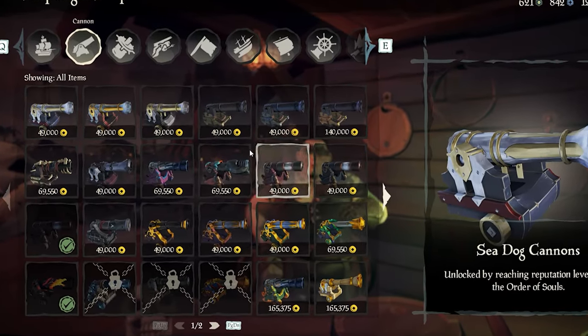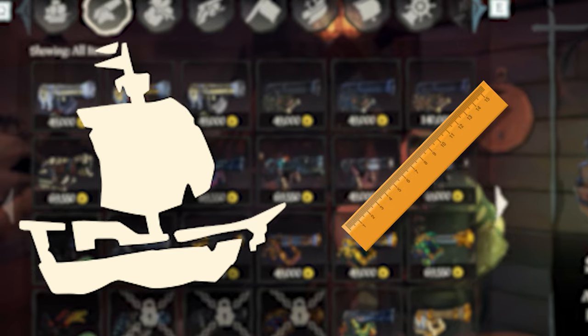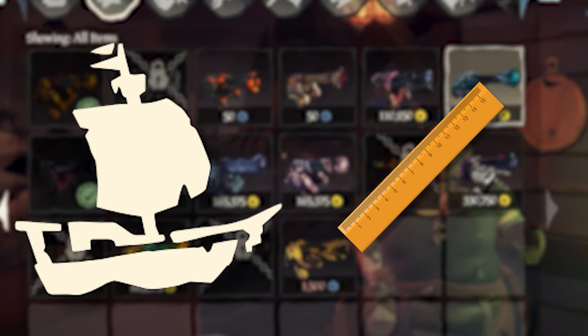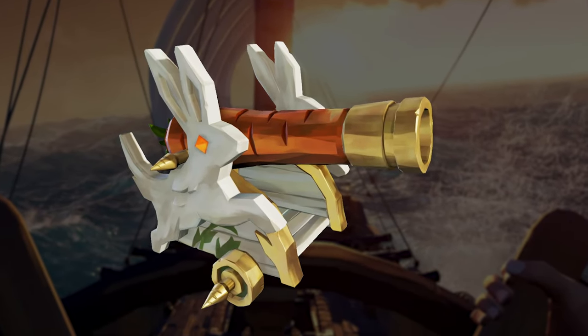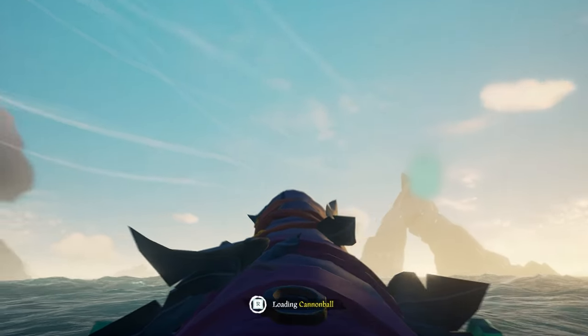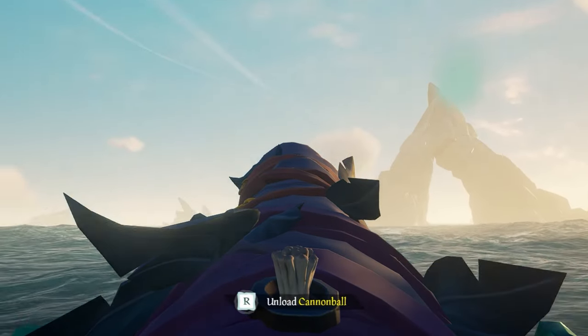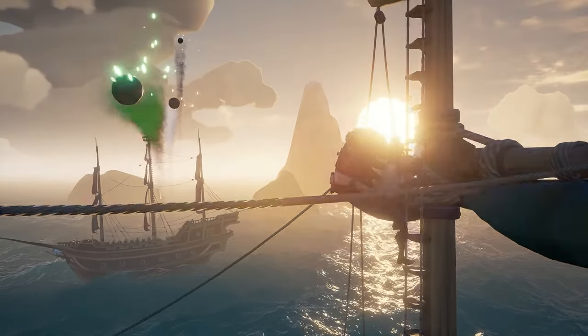So when you're trying to find the right cannon to use, try to find the right balance between fitting your ship's design and the distance from the tip of the cannon cosmetic to the center of the muzzle. Not only should you worry about that, but the cannon cosmetics you have could distract you if there are unnecessary objects adding to your view on either side — like the Relic of Darkness cannons that have unnecessary feathers that can distract you. With enough time, you'll get a feel for how every cannon should be shot, and you'll be sinking ships in no time.